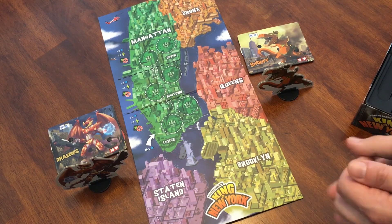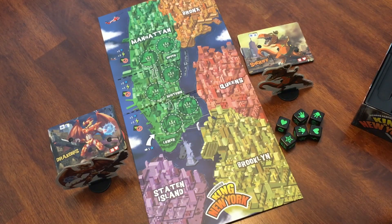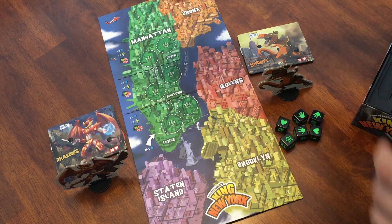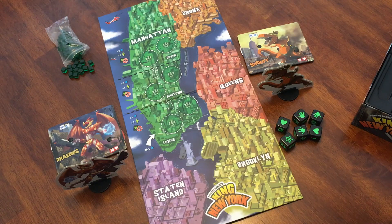Next we're going to take the six black dice and set them aside — we'll use those more later. Now we're pulling out the power tokens. These are little green cubes that represent power and allow you to buy power cards later on in the game.